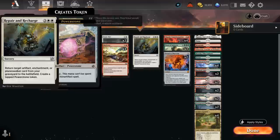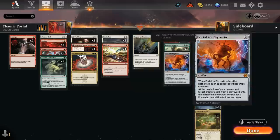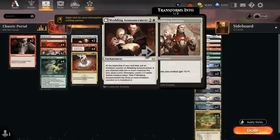I'm also running a one-off Repair and Recharge, which in addition to making a Power Stone token can bring back an artifact, enchantment, or planeswalker card from our graveyard to the battlefield. Sadly it doesn't bring back Titan of Industry, but can still bring back Portal to Phyrexia if we discarded it earlier or if the opponent answered it, and can also bring back one of our many enchantments.